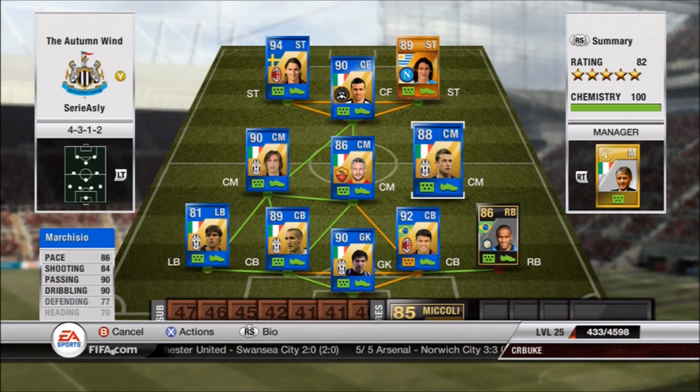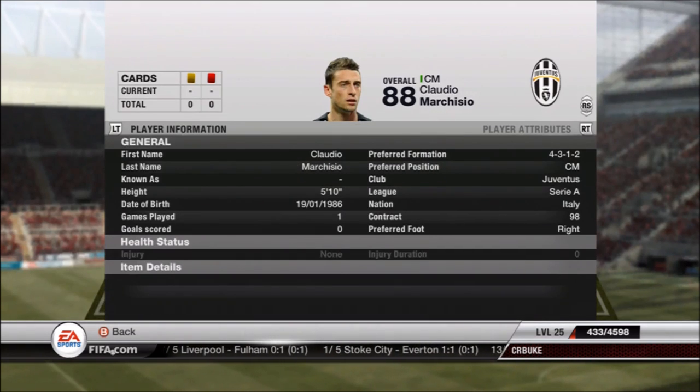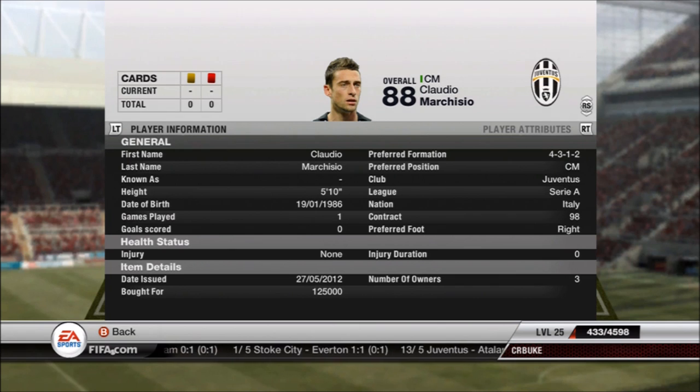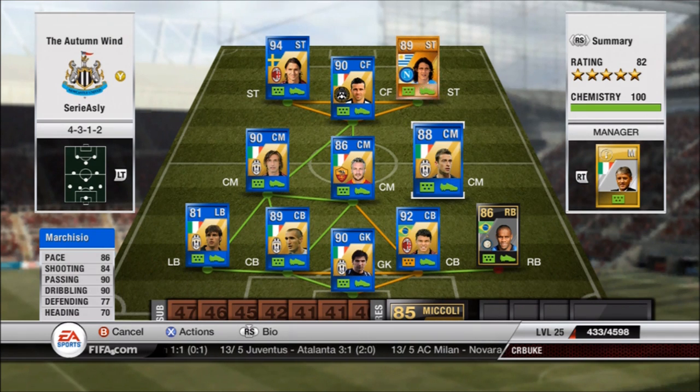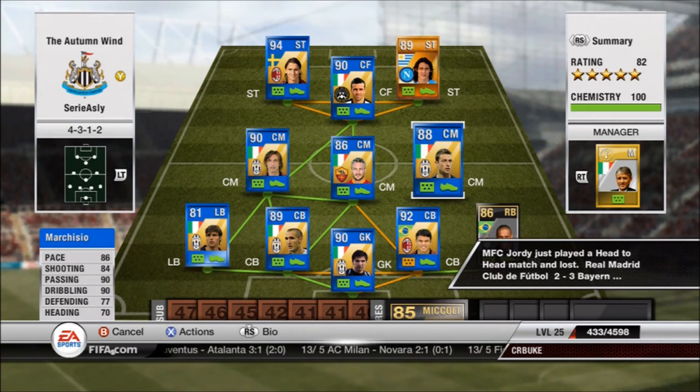Marchesio — great pace. I actually flip-flopped him. I used to have Pirlo on the other side, but I like having Pirlo on the left where I can bang in those long shots with his right foot, so I flip-flopped them and it's working out really well. 86 pace, 84 shooting, 90 passing, 90 dribbling — not the greatest defending or heading, but his job is to get the ball to the guys up front and track down guys running up the wing. He's 125,000 coins, also a hell of a bargain for his statistics.